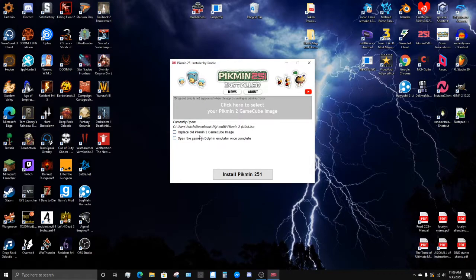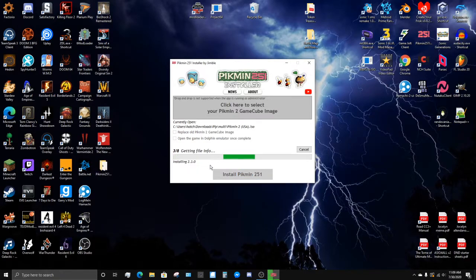You can replace the old Pikmin 2 ISO, but I really don't want to do that because I want to keep it. Open game in Dolphin Emulator makes it automatically open Dolphin and run it, which is nice. All I need to do is just install 2.5.1 and there it goes — installing 2.3.0. Make sure you keep this folder, because this folder can make the installer have less problems, since it has to download the 251 package. My big bro did not realize that this is kind of needed for the installer.